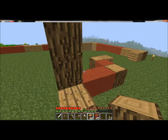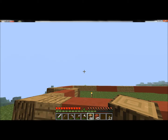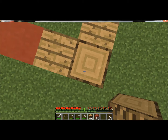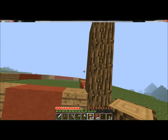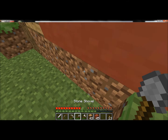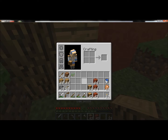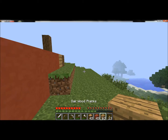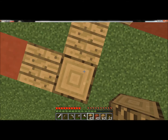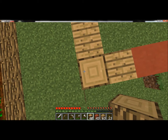I'm going to have the ceiling be higher than in my normal Minecraft houses. It's going to be four blocks high, so we're going to have the open space. In this house we're going to build three high — usually we just build two.